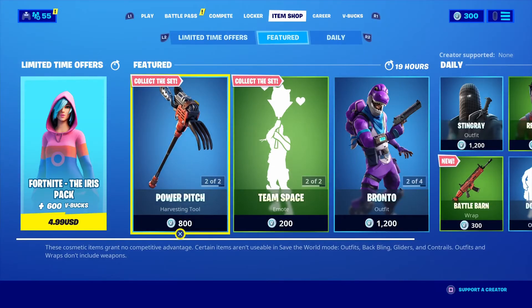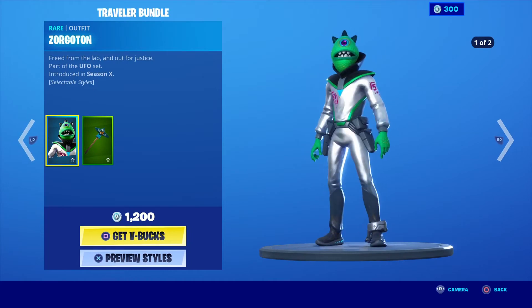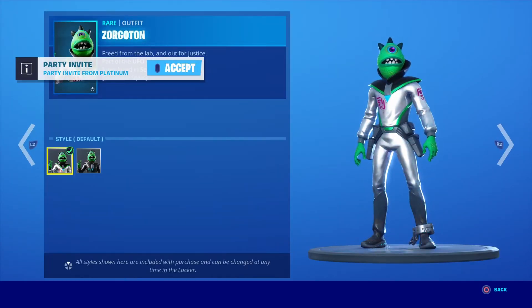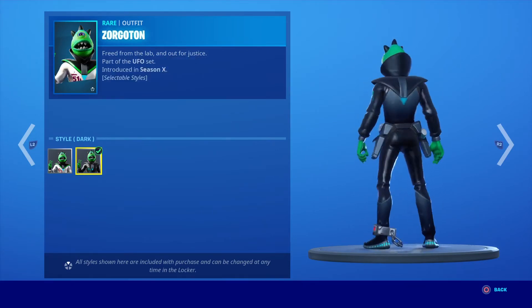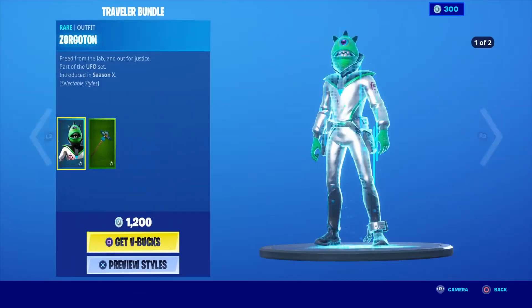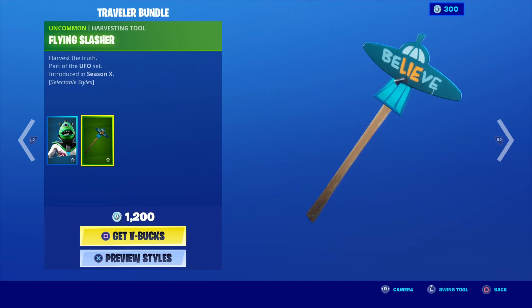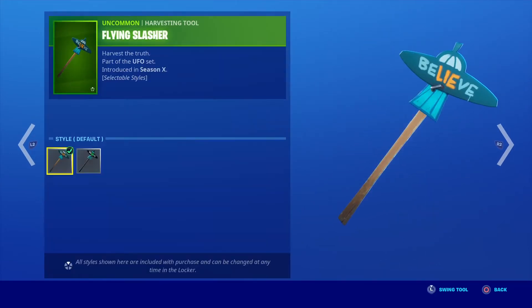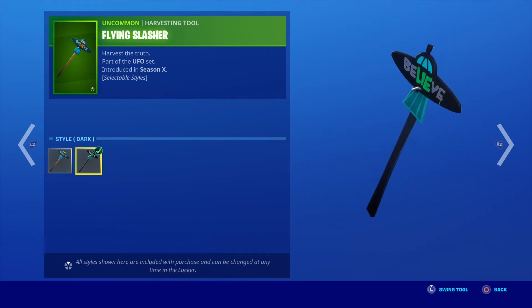That's it for the new skin and his harvester. We also got a new style for the Zorgaton skin — style one, the default style, and style two, the dark style. For the back bling harvester, we have the Flying Slasher harvester, which comes with two styles as well: the default style and the dark style.